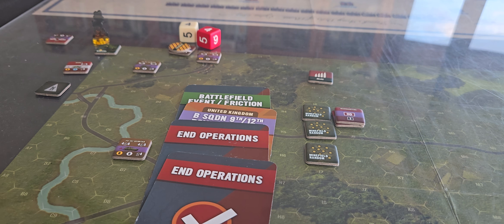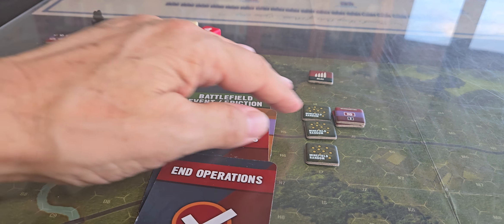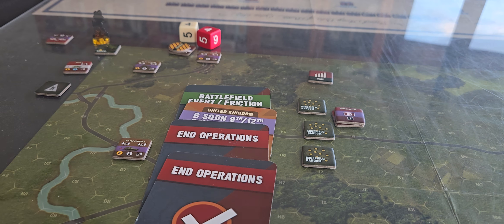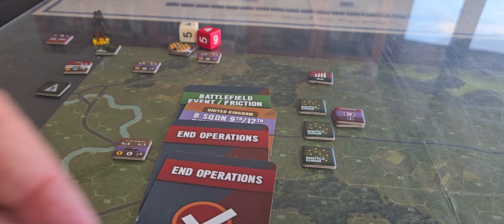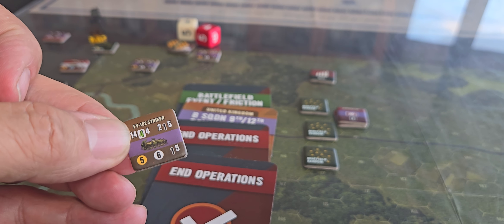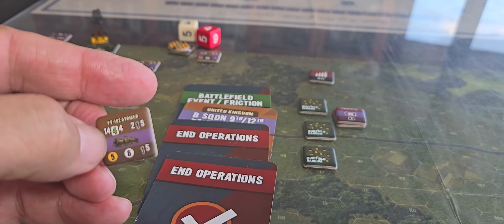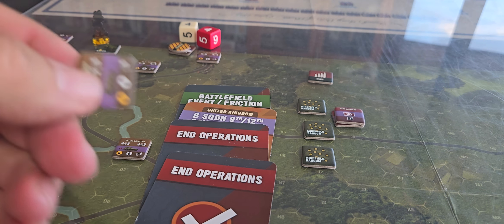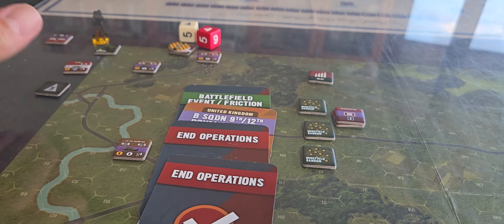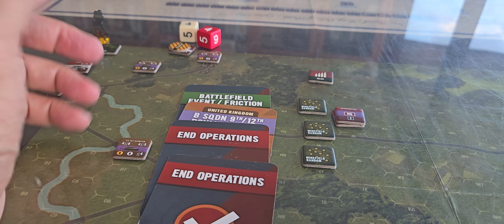So basically two historic formations got jammed together as a result of British cost-cutting. Over a series of turns, the Soviets got one unit off — they need to get three off in any condition — and that doesn't bode well for the Soviets. Their FV107s and FV102s... the 102 all the way down here has the punching power on the map for NATO: 1444, meaning range 14, four dice rolling four or better — nasty, but thin-skinned.